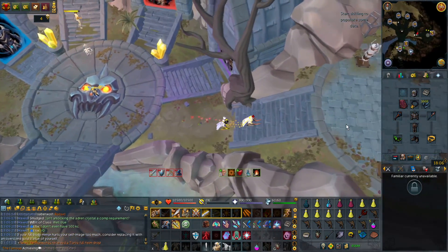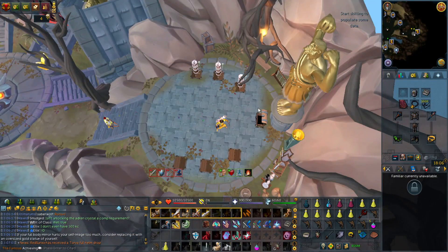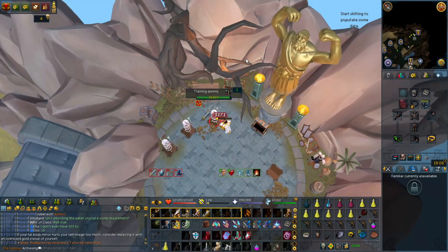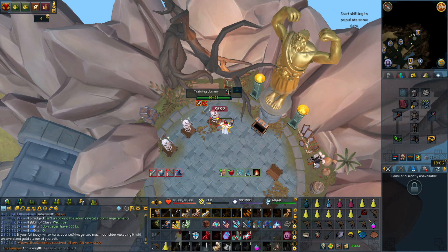On the east section you have the exact same dummies as the Lumbridge combat academies. If you don't have the adrenaline crystal unlocked, you can just build adrenaline right here or test various DPS strategies. Unfortunately, at this moment the very west section is not open yet.